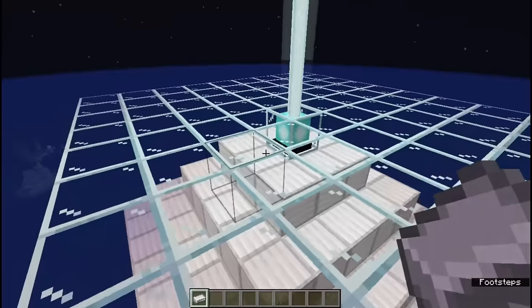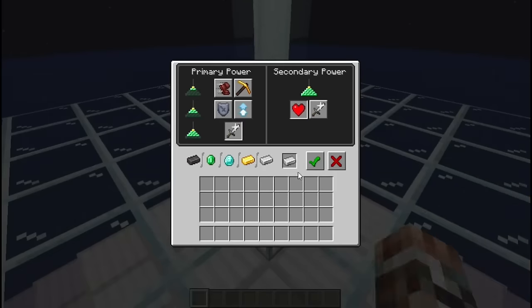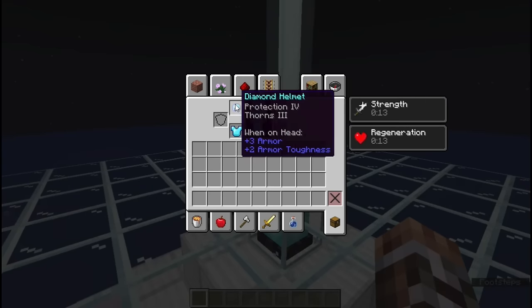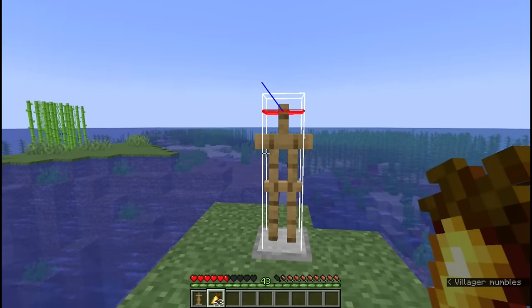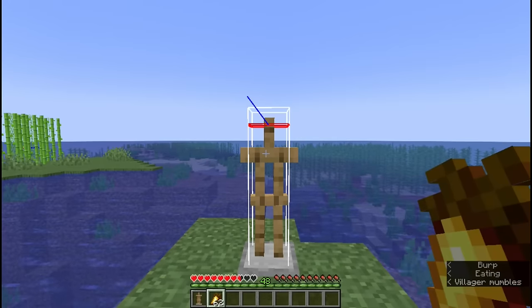To help mitigate the occasional Vex attack, build a beacon with Strength and Regeneration, and wear full diamond or Netherite armor with Protection 4 and Thorns 3. If you want to AFK for long periods in hard difficulty, you'll need a beacon to prevent starvation — you won't be able to eat while looking at an armor stand. But if you don't have a beacon, you can instead AFK in normal difficulty, and the rates will decrease by about a third.